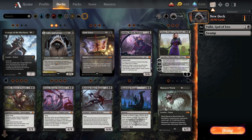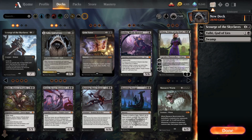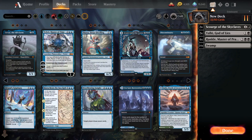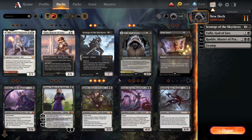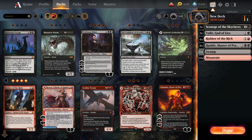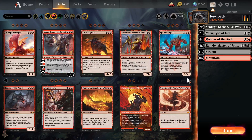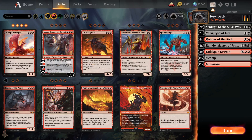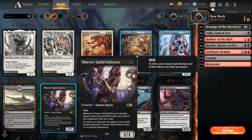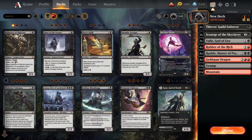Maybe we can build an aggro Rakdos stack. Why not build an aggro Rakdos stack? And Bob's your uncle as they say. We cannot wait until we get some fresh new cards and fresh new ideas, because right now we are kind of out of both.